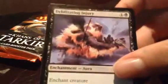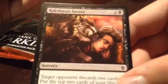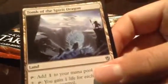First card I got is something Injury, Jungle Hollow or whatever, something Secret, Dragging Grip, Become something, Tomb of the Spirit Dragon.